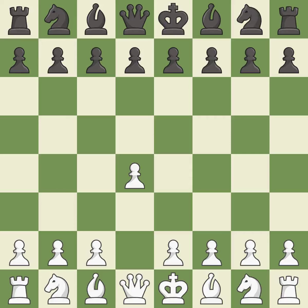Opening with the queen's pawn controls the center and usually leads to a more positional development of the pieces. The Indian game begins by controlling the important e4 square with the knight, rather than a pawn. G3 prepares to fianchetto the light-squared bishop to G2, where it will control the center from the long diagonal.